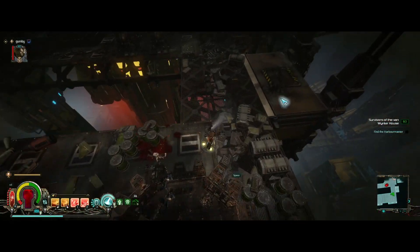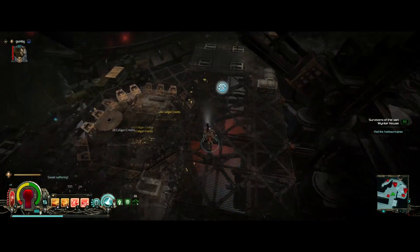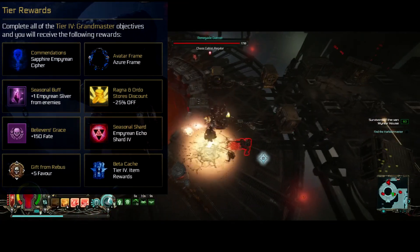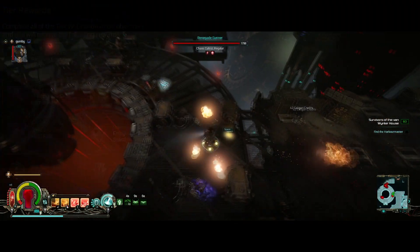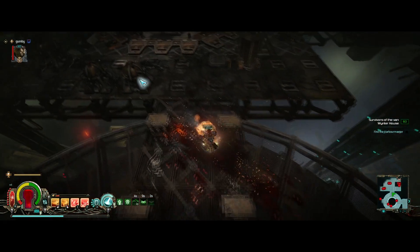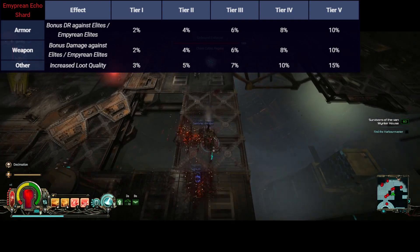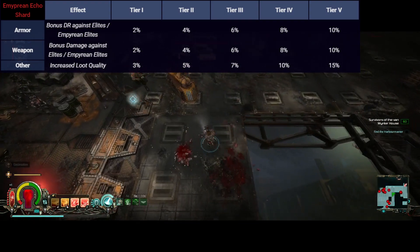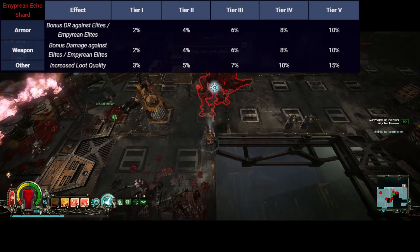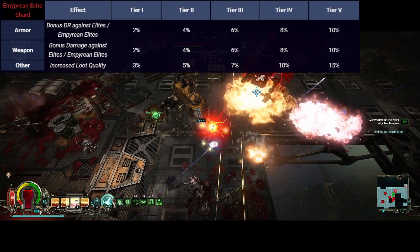With the new season comes a new type of Archeotech Shard that you can socket into your items, and a seasonal shrine. Each tier of the shard is unlocked through completing the season's challenges, becoming available in the court drop pool once unlocked, but also with a very high chance of coming out of the new Empyrean Stashes. When socketed into your armor you get damage reduction against elites, in your weapon a damage bonus against elites — both applying to the new Empyrean Elites — and in other slots, an increase to dropped loot quality, meaning more high-tier items with more enchantments.